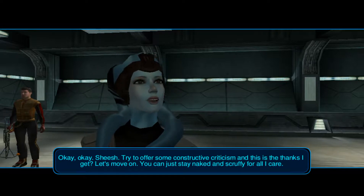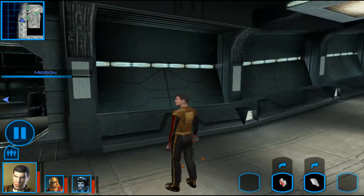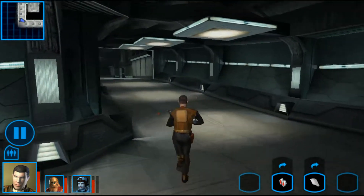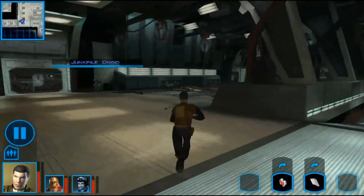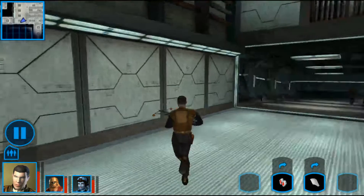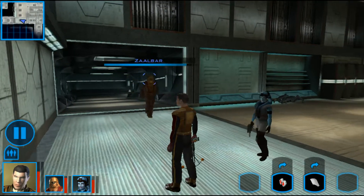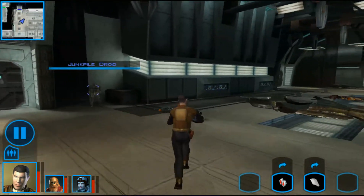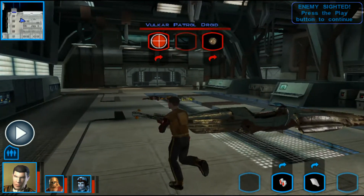She's trying to offer some constructive criticism and this is the thanks she gets. Let's move on — you can just stay naked and scruffy for all I care. So, let's go and continue on our mission. We need to save Bastila. Where is Zaalbar? Come on, big guy — we are going to need you. It would be very handy if you were here.